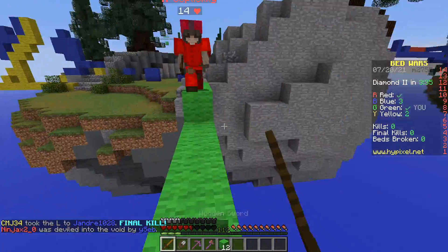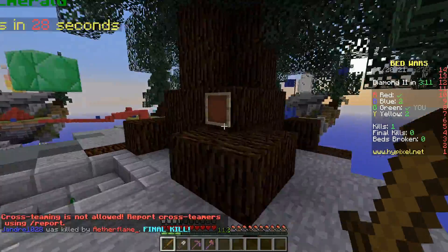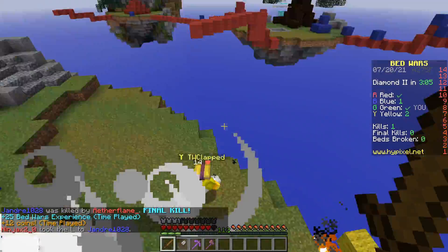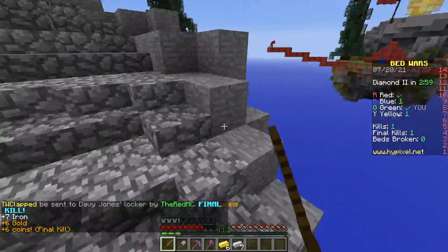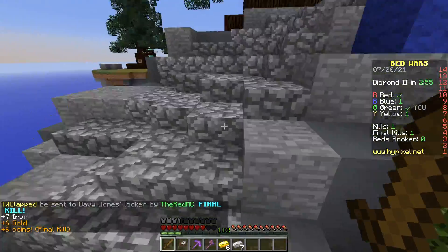Sometimes hostile mobs will spawn, but you just got to fight them through the night. Let's case the joint. Oh crap, we got ourselves some mobs up in here. That's not going to do at all. Luckily, mobs are pretty easy to deal with usually, even with just my wood sword.